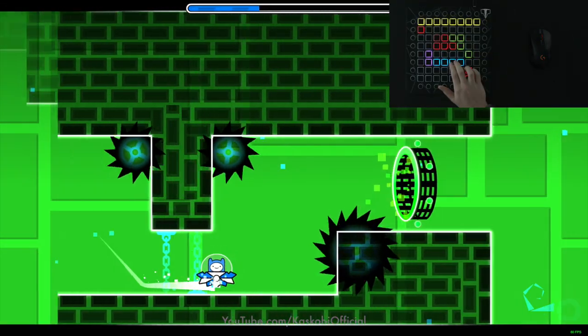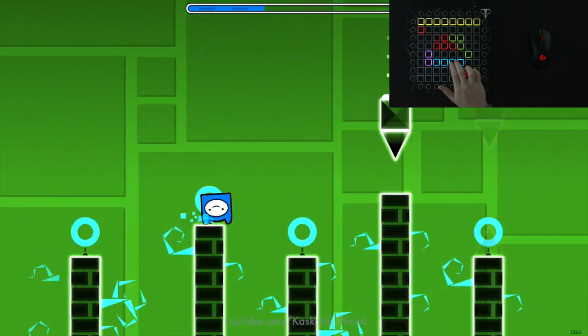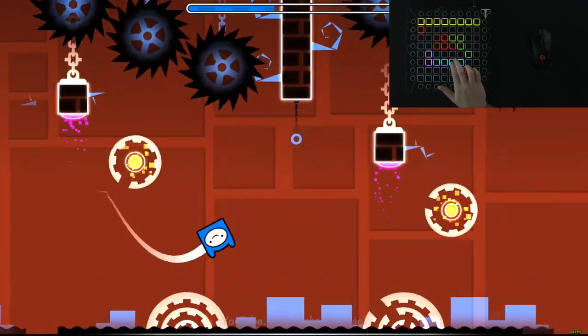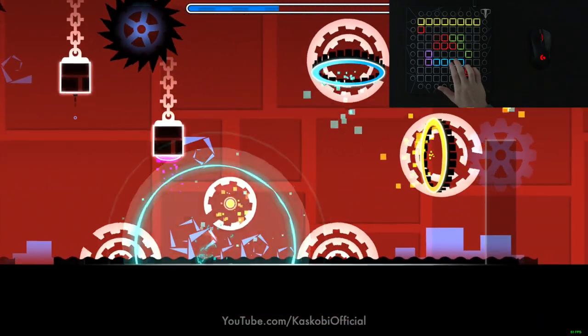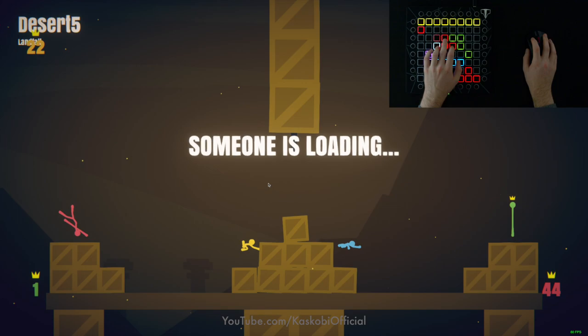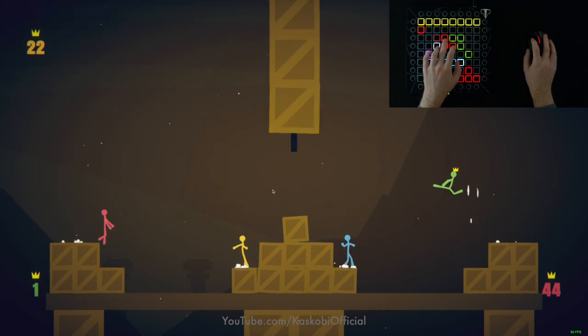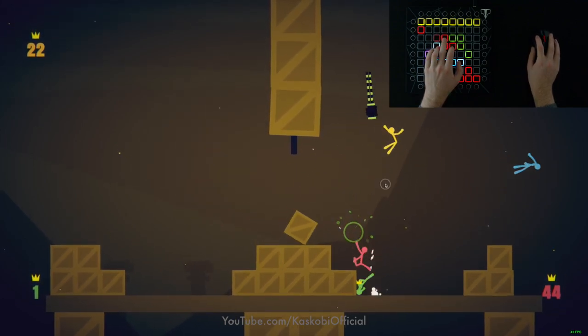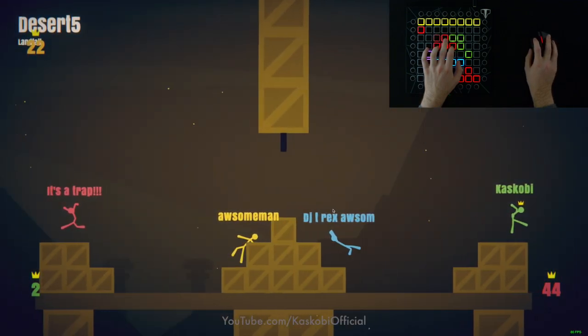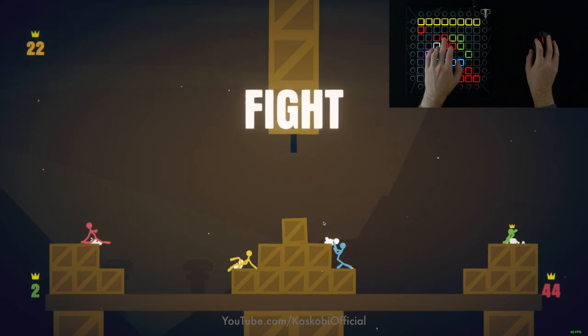Moving on, let's try some Geometry Dash — some of the simplest controls in a game. I actually can't think of much to say for this one; the spacebar works, awesome. Finally I wanted to test out some Stick Fight. This game in particular made me notice that it's much harder to know for sure when a key is pressed — the Launchpad Pro buttons don't actually press in like you might think. However, I still feel like the game was easily playable; it wasn't too difficult.